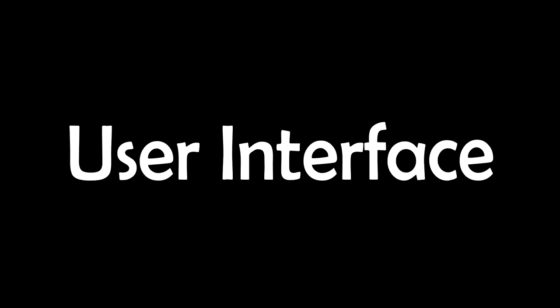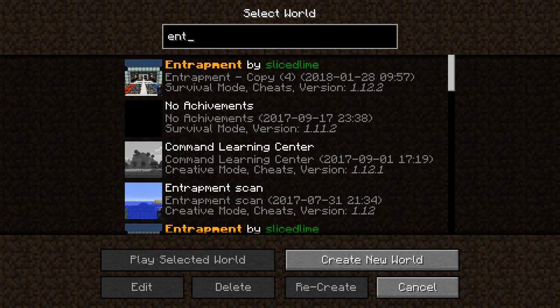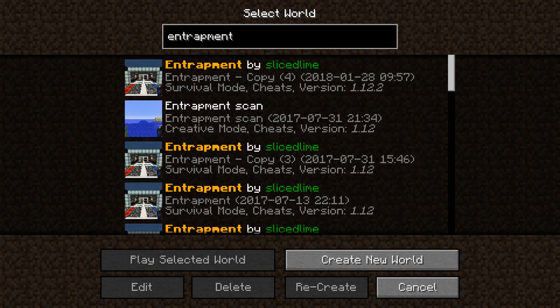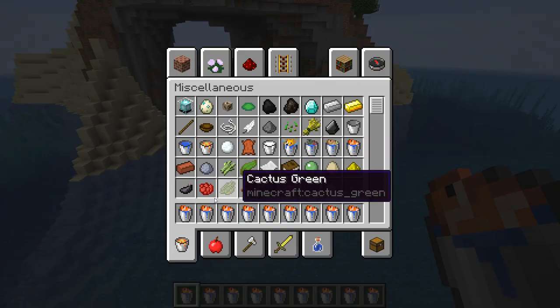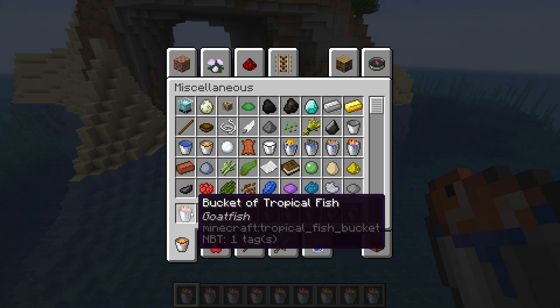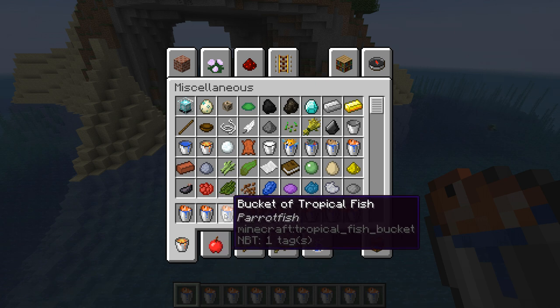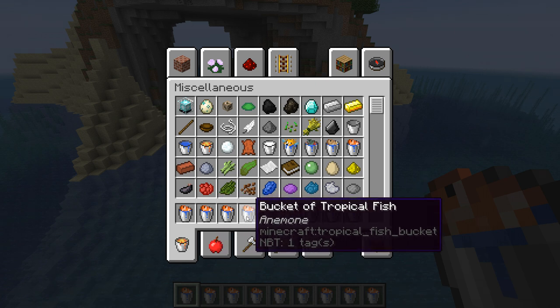Let's talk about some changes to the user interface. A search bar has been added to the world list — you can type into this bar to filter the list of worlds shown, which is perfect if you have a large number of worlds. When you catch a tropical fish in a bucket, that bucket will now show the type of the fish if you hover over it with a mouse pointer.